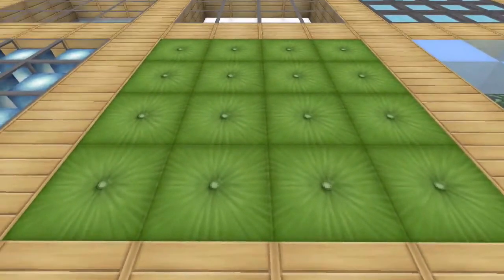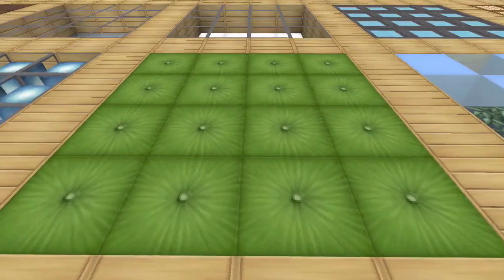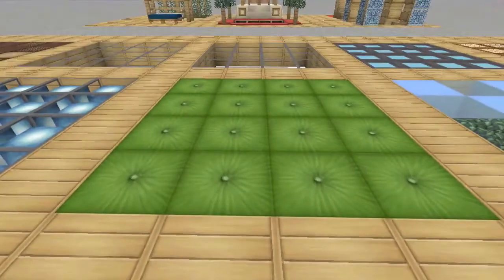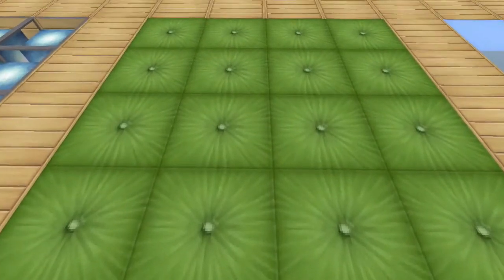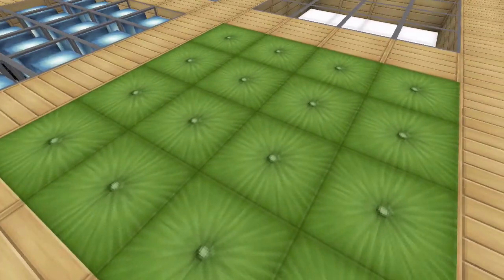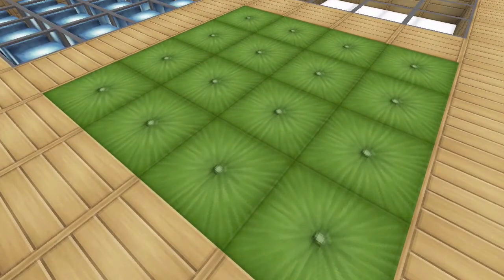These are melon blocks, and this is a little more on the unique side. What I like about this, at least in this texture pack, is that it kind of looks like a leather pillow flooring with buttons in the centers. So if you're going for something a little quirky or more of a padded pillow type flooring, this is a cool option — it's trying to come up with things using blocks that you normally wouldn't think to use for flooring.